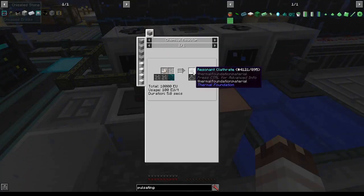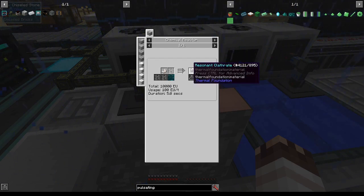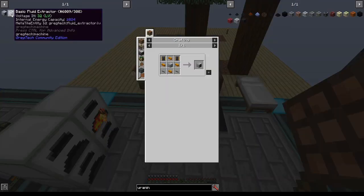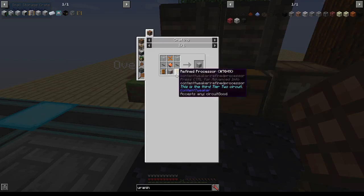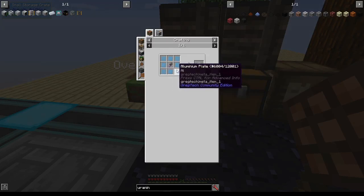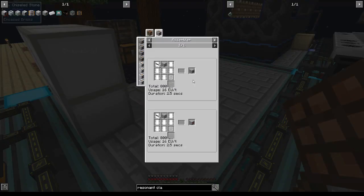But why would you need an MV machine when using this 100 EU per tick amount for resonant clathrate? For my pulsating polymer clay trick, I'm going to need an alloy smelter, a fluid extractor, an electrolyzer, 2 electric furnaces, and 1 advanced chemical reactor. MV machines require MV machine hulls, which require about 9 aluminum plates. Luckily I have over 128 aluminum. Eventually I'll be able to make them with 1 less aluminum plate and polyethylene.